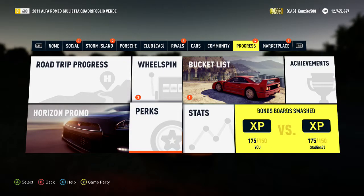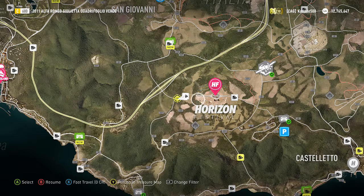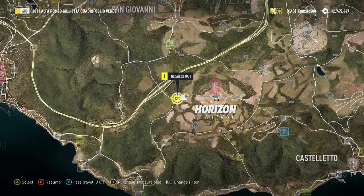Additionally, to make it more likely that these harder Drivatars appear, you want to be in a lower class car. For instance, right now I'm in a C class car. Usually these harder Drivatars are from cars that are higher class than you, and eventually as you drive around you will see a Drivatar with a CR on them if you have that perk.